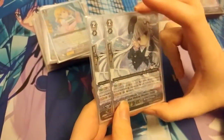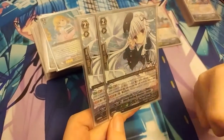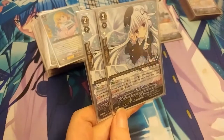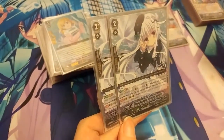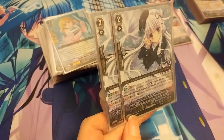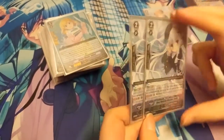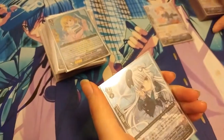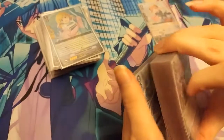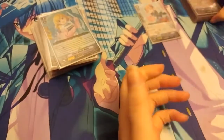The last grade 2 I run is 2 Ideal Walking Weather Emilia. She has resist, and also soul blast 1 - when this unit is returned to your hand from rear guard circle, you may pay the cost. If you do, draw a card. The resist is pretty good and you get to draw a card for counter blast.